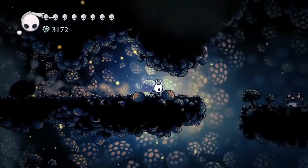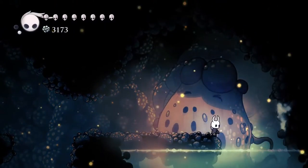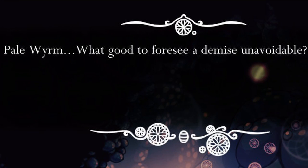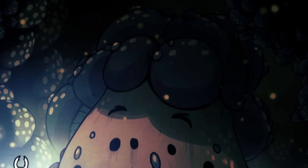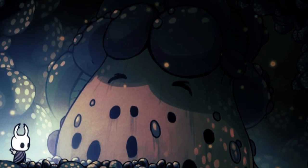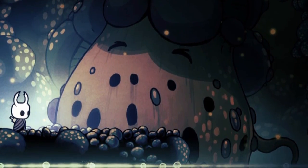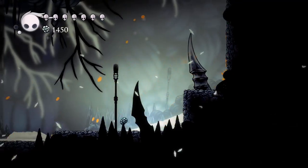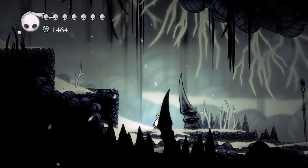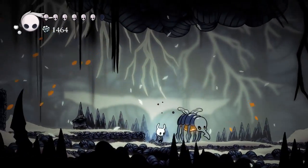Huge Mushroom. Located in the lower Fungal Wastes is a massive mushroom devoid of any life. Dream Nailing it gives the text 'pale worm, what good to foresee a demise unavoidable.' If the size befitting ancient corpses wasn't evidence enough, this further indicates the mushroom was alive during the era of the worms before the bugs of Hollow Nest, and had some sort of connection with the Pale King. It's known the Pale King took its bug-like form after dying as a worm, so the mention of foresight and demise could hint this pale worm planned its death in Kingdom's Edge long before it transpired.